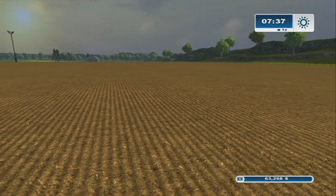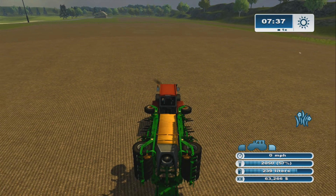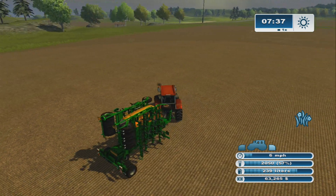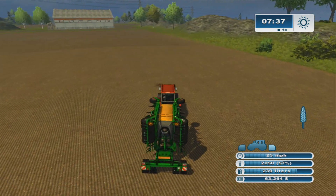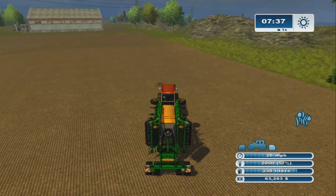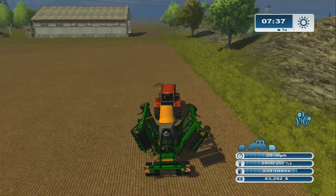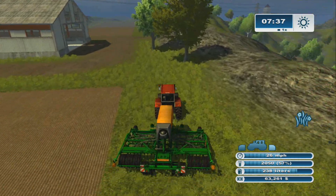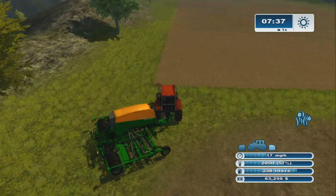Purchase. This field is going to be a grass field. I have my handy-dandy planter, and I even have seed in it. I'll have to clean up the end rows. We're going to get it going — I had it on grass, then I hit Y to change. I'm stupid. We're going to get him going because it's going to take a while to plant.